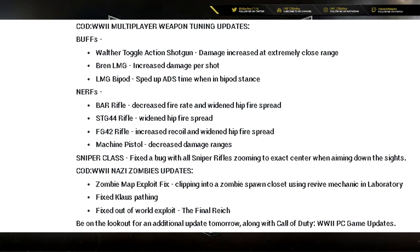For the nerfs — the BAR rifle. Yep, they touched the BAR. It received decreased fire rate and widened hip fire spread. It's not that bad, don't freak out. I mean, if you hip fire it might get a little wild, but that's true with any assault rifle.